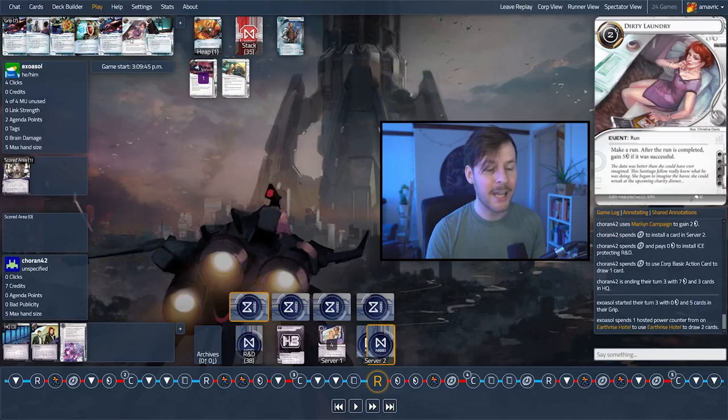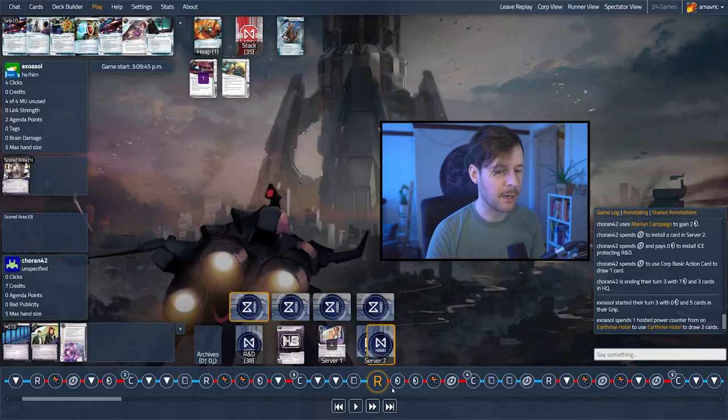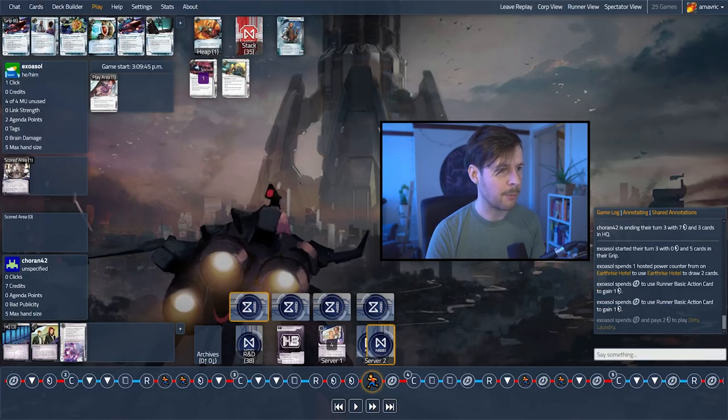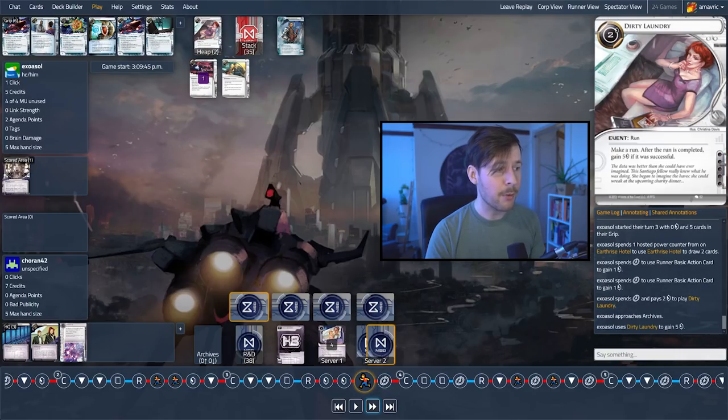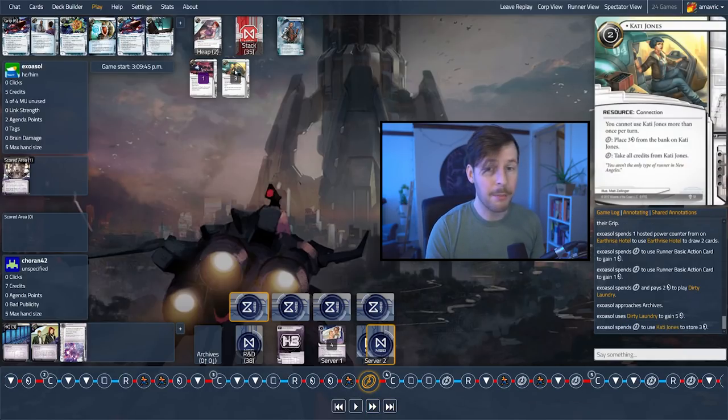The runner draws two more cards — again, they can't play any of these. We talked about cards you can play on low money, and one of the best options is Dirty Laundry or Easy Mark. So we're going to go for credit, credit, and then play Dirty Laundry just running Archives to gain three. Now we're at five, so Exosol can now threaten to install things. And for a click we're going to put money on Cady — I love that. What I still don't like: this is the third turn where we could have gotten two credits for free by just running HQ.